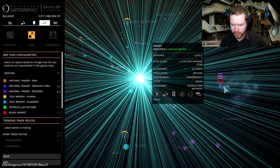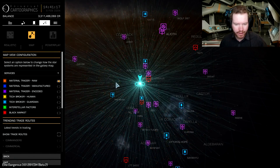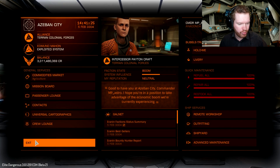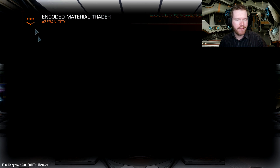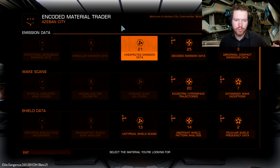Actually, now it's working — you can see that one light up there. Okay, so it's somewhat working, a little bit but still a little janky. Anyway, when you go into your main menu and go to contacts, you can now see you have a material trader. This one here is an encoded material trader. I've not found anyone that has multiple different types, and I'm not sure that's even possible. I don't think you can have multiple material traders at the same station — you'll have to move around.